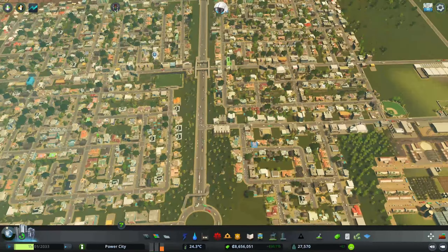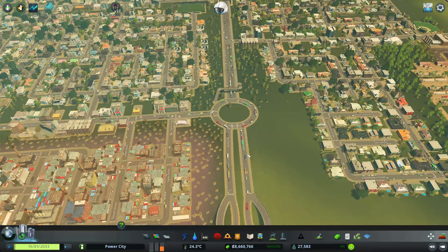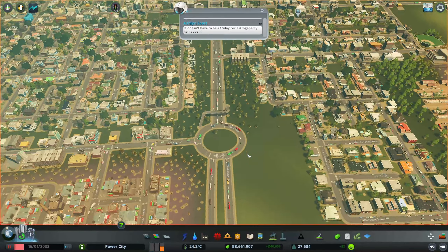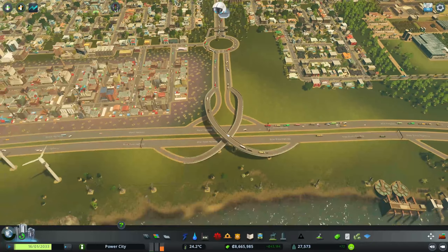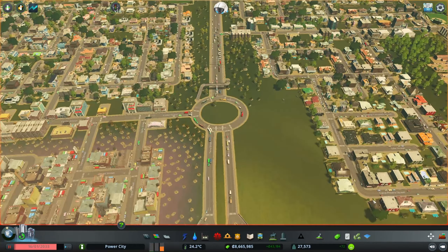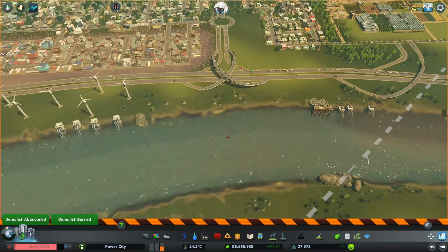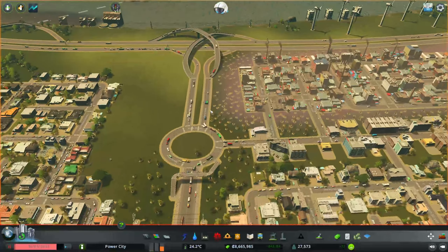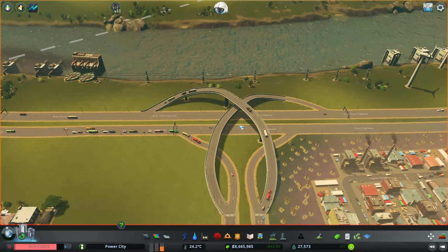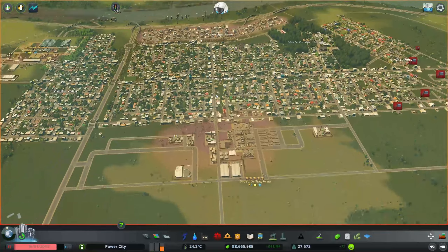I almost want to get rid of it. I've got an idea — I want to do one more thing to kind of fix this. I'm thinking we could turn this into a road that goes underneath this highway and then do some on-ramps and off-ramps and stuff like that, but I'll save that for another time.